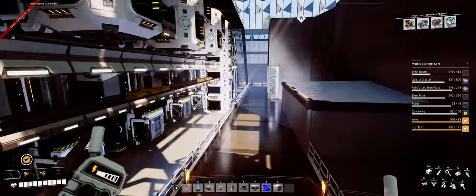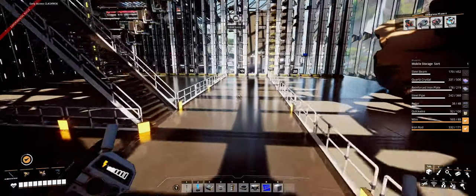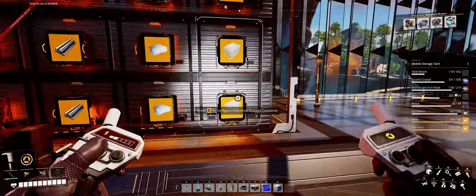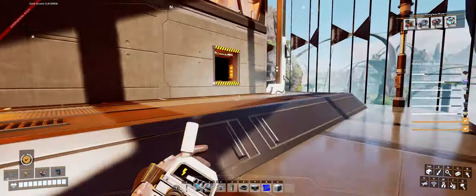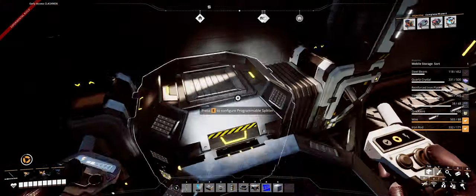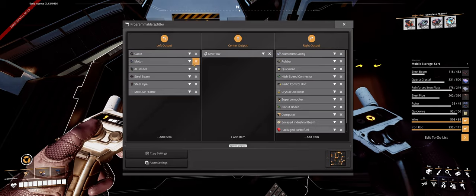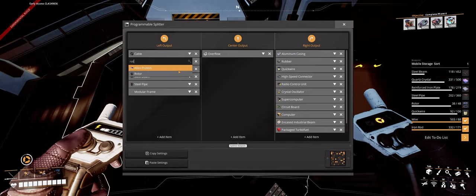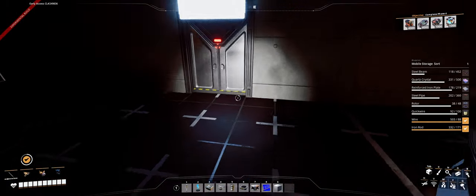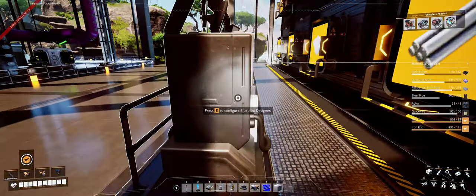Let's take care of a tiny little task — we need to fix our blueprint. Here's our sorter for the remote item delivery system. Any items go into that hole and get sorted, except I made a mistake: I put motors in twice and did not put rotors in. He's fixed. We've got that box in as a catch-all for anything not set in the programmable splitter. Save, and we're done.